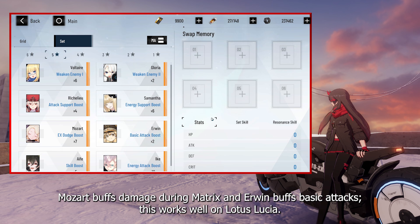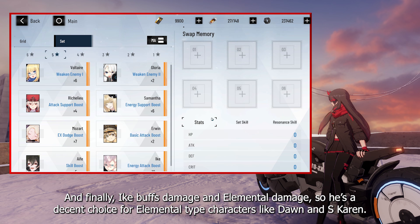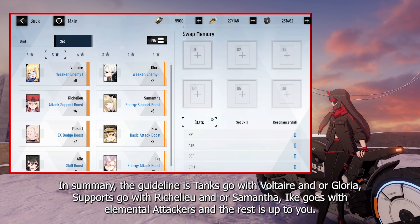Mozart buffs damage during Matrix, and Erwin buffs basic attacks — this works well on Lotus Lucia. At the bottom row, Ike's 4-set grants a free Matrix effect on every 3-ping every 60 seconds, so she works well on most characters. And finally, Ike buffs damage and elemental damage, so he's a decent choice for elemental type characters like Dawn and Escaron. In summary, the guideline is: tanks go with Voltaire and/or Gloria, supports go with Richelieu and/or Samantha, Ike goes with elemental attackers, and the rest is up to you.